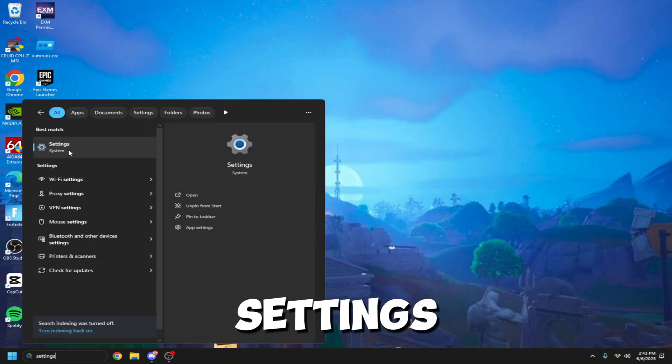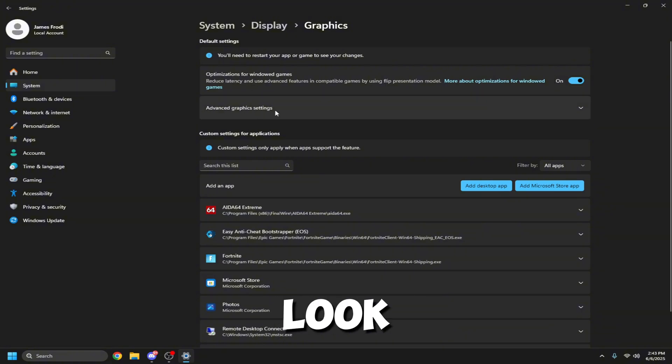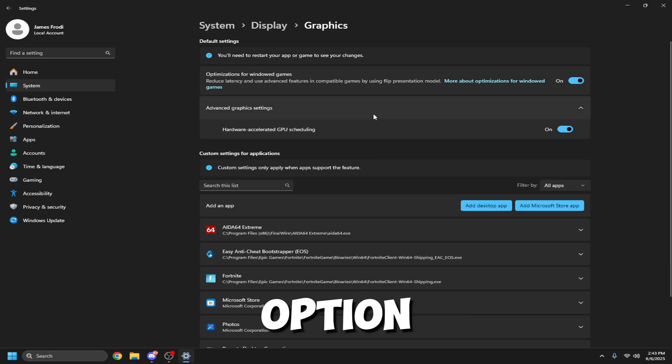Next, go into Settings and search 'Game Mode Settings' — make sure Game Mode is on. Then go into Graphics and scroll down to Advanced Graphics Settings. Make sure you turn on Hardware Accelerated GPU Scheduler. If you don't see this option, that's fine — it just means your system doesn't support it.